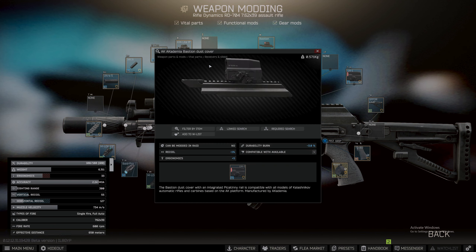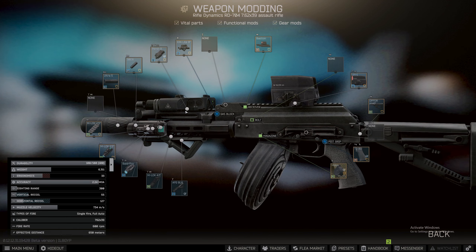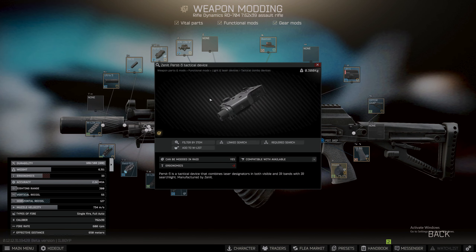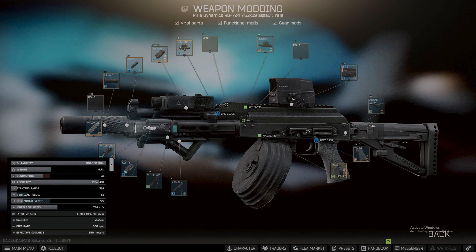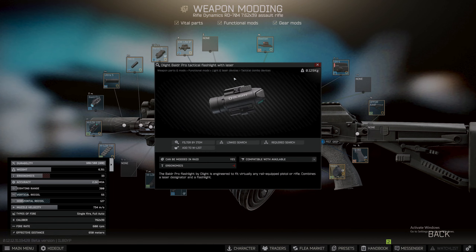The grip comes stock with the RD — it gives you 12 ergonomic points which isn't bad. Then to put your side optic on there you need to get the AKM Akkadian Bastion Diskovery mount. Then we've got the UH-1 Vortex Razor — I like this a lot. Between this and the EOTech holographic I'm not sure which I prefer, but this one gives a bit more of a clear feel. What I like is it goes over my PEQ box — my Zenit tactical combo laser, which has an IR illuminator and a visible laser.